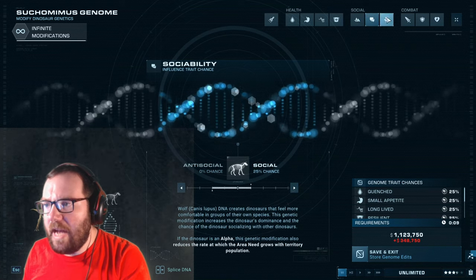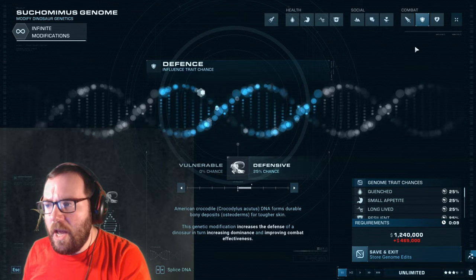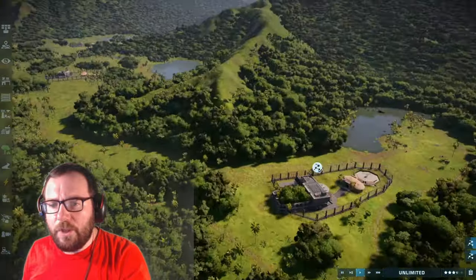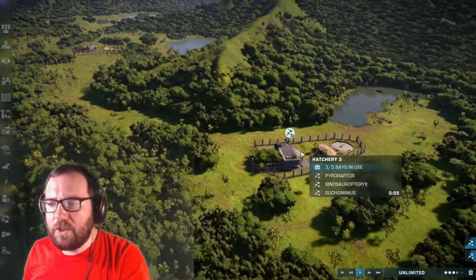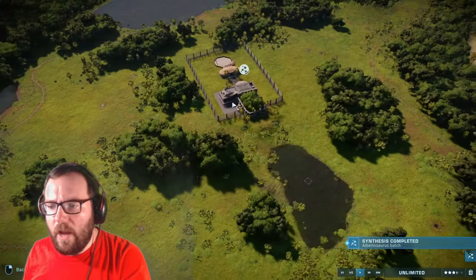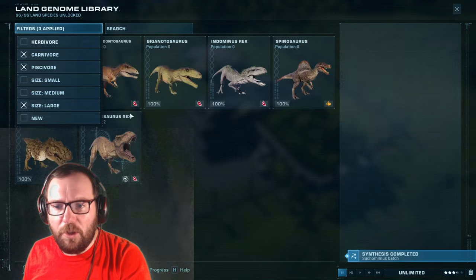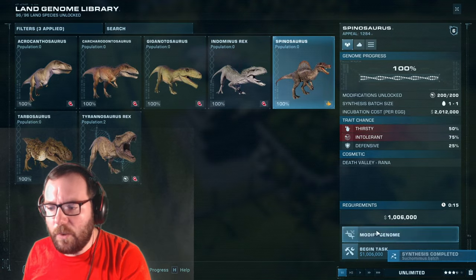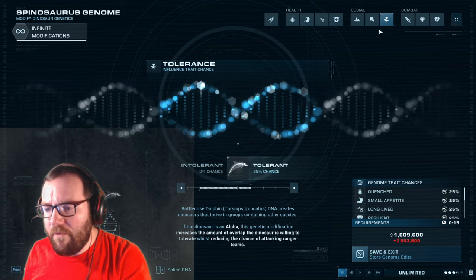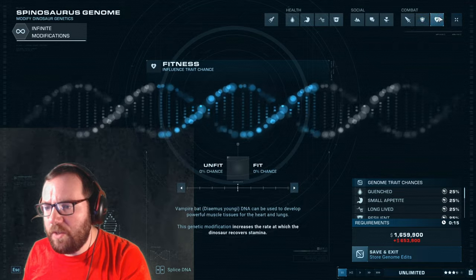Now we just need the last large carnivore — Spinosaurus — and then for episode three we'll add Giganotosaurus. Let's go ahead and add Spinosaurus as a large carnivore. Once everything is added in we'll have them fight it out and see which ones survive.